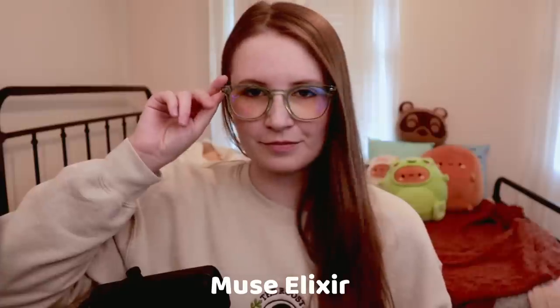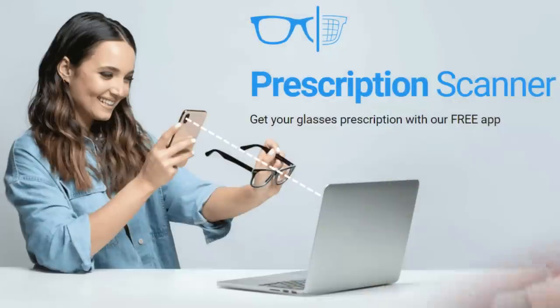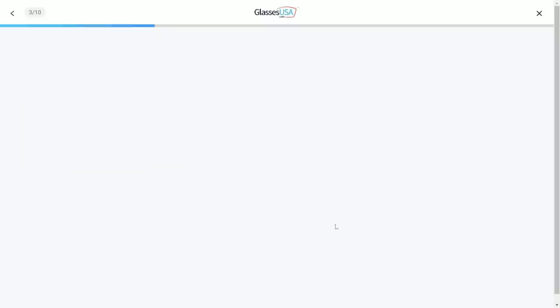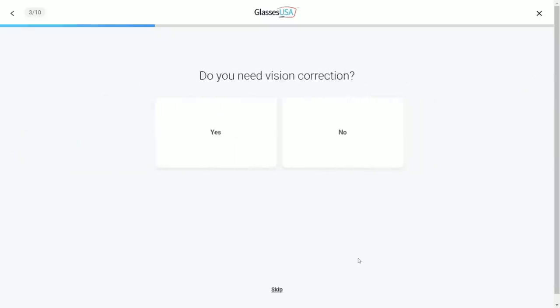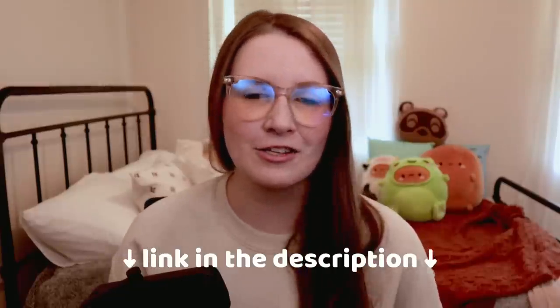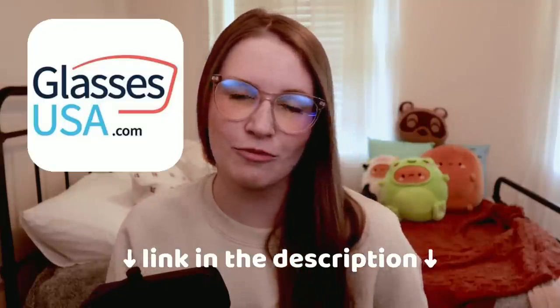It's a risk-free shopping experience, completely stress-free, with free shipping and free returns. All of my frames have the blue light blocking lenses, so I can sit here and work without any additional strain to my eyes. They have tools on the site including a prescription scanner app, a quiz to help narrow down frames, and my favorite — the virtual try-on tool, where you upload your picture to see what frames look like on your face. Click my link in the description. Thank you so much GlassesUSA.com for sponsoring today's video.